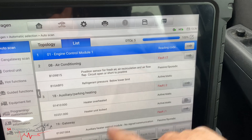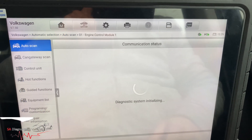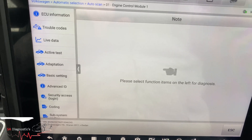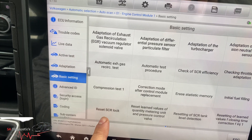Once you've done the full scan, I tend to go into the engine control module, and then from there you'd go into basic settings. From there it gives you a lot of different options on the engine. So here it is — basic settings — and then I would reset this one.